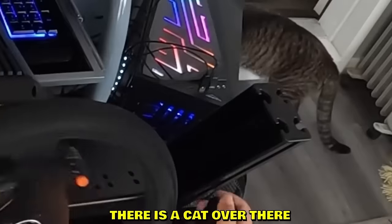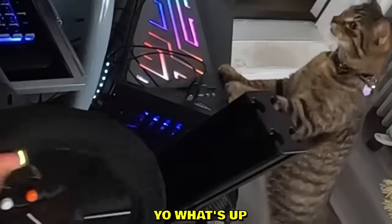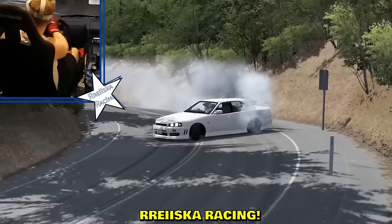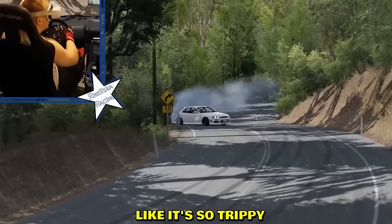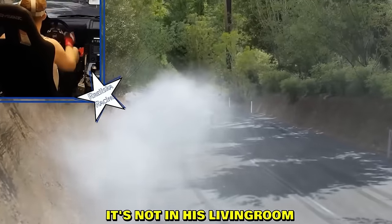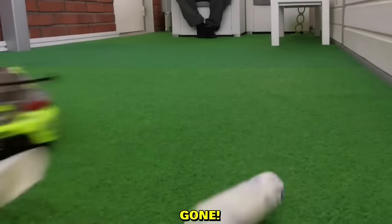Cat reveal! Look at the cam — there was a cat over there. He's drifting and the setup is sick, but the cat is like 'yo, what are you doing?' The drifting was so amazing even the cat was mesmerized. Race car cam — this man is inside of a car, and the dashboard is from inside the game, not in his living room. Some toilet paper rolls — gone. Someone is having fun with an RC car.